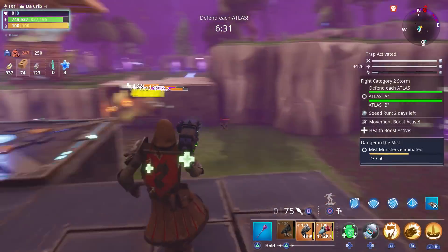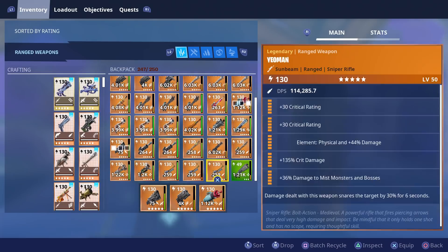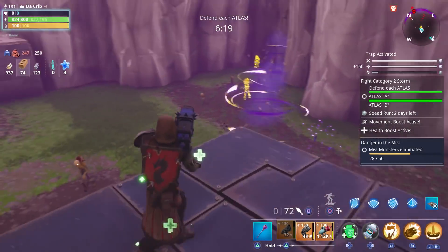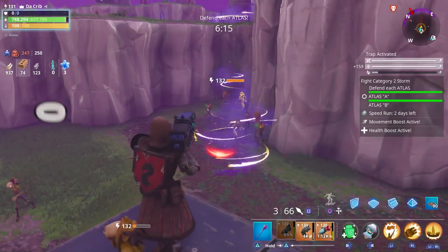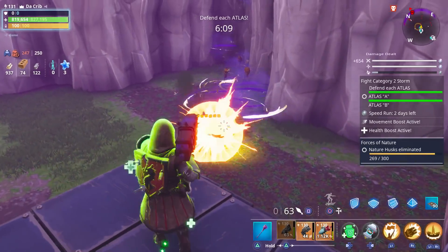I'll show you all the perks — we put all damage perks on it, so we should be able to deal a lot of damage with it. Oh, we got nature husks now. They must have been random spawns or something. Hopefully. Looks like we got some coming this way too.